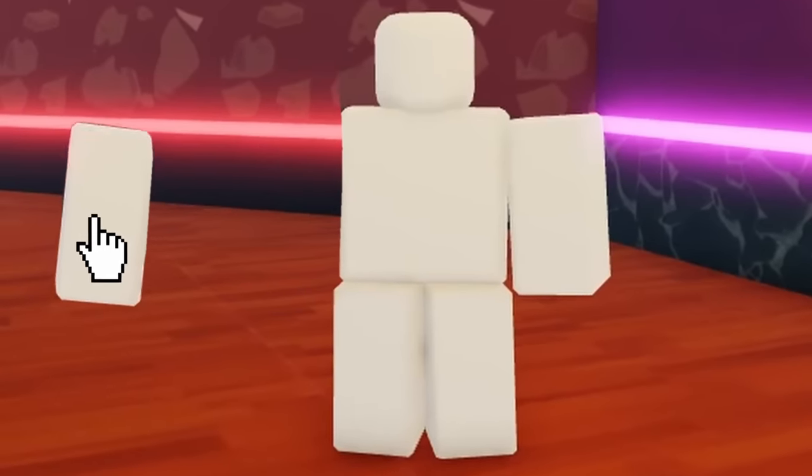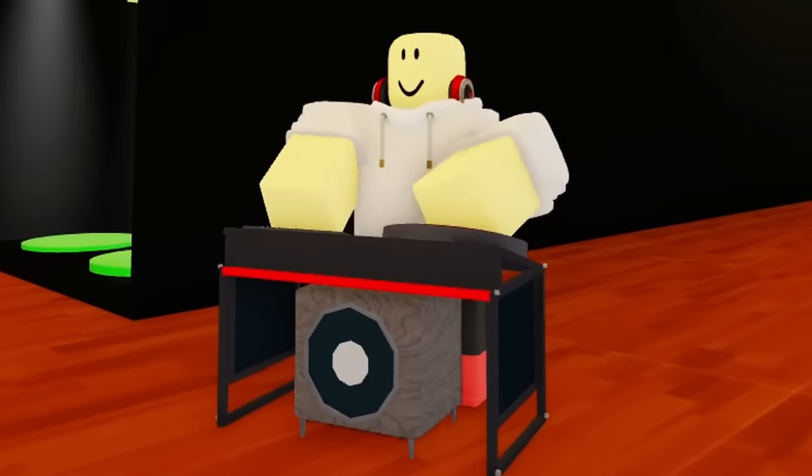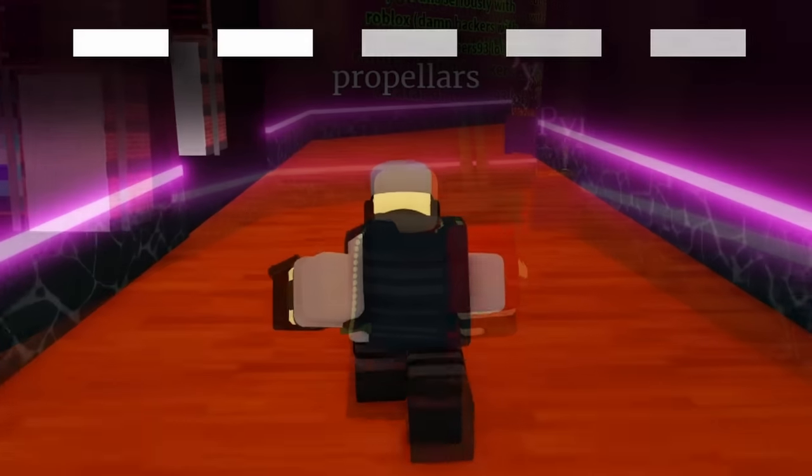There's also some pretty nice animations, like how the commander will stand on his iconic footstool when you idle, or how the DJ will play his turntables. And some different towers even have different walk speeds.